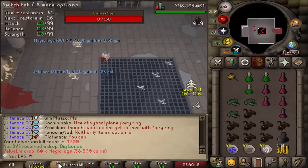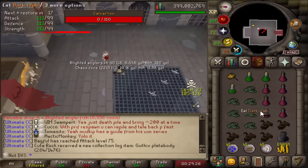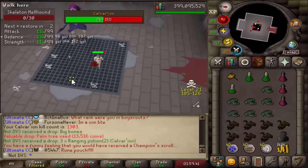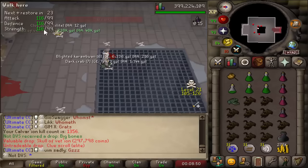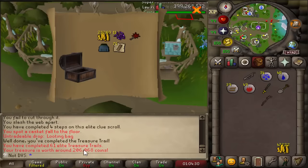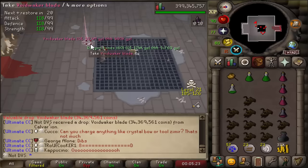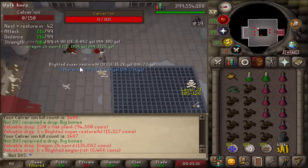1,200 kill count. A few more clues from AFK woodcutting — a black helm h5 from the easy casket. Skull of Vettion number three at 1,265 KC. 1,300 KC. That's three skeleton champion scrolls now! Dragon two-hand number five. I got a skull of Vettion and an elite clue on the same kill — that's a 1 in 61,800 chance. Loot from the elite: 206k. Voidwaker blade number three at 1,404 KC — another 34 mil. Another elite at 1,452. Casket worth 114k. And yet another dragon two-hand at 1,500 KC.